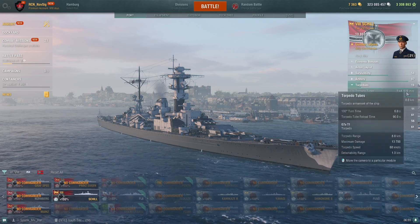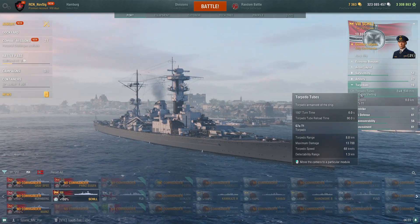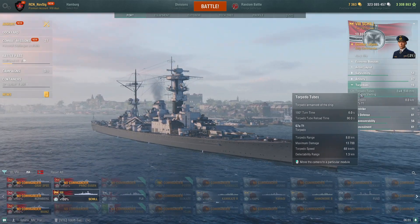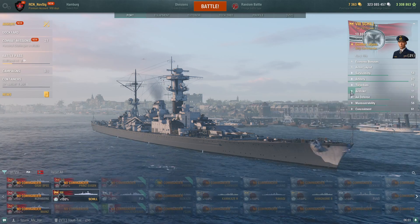Torpedoes: four torps per side, a minute and a half reload, 8-kilometer range, 13.7k damage per torp — pretty good. Speed is 68 knots, which is decent. Detectability at 1.3km is not great.